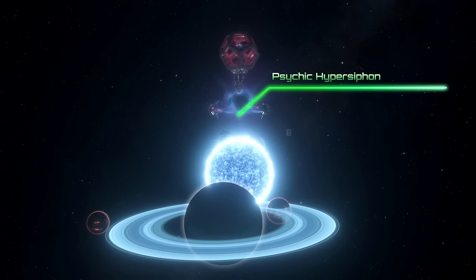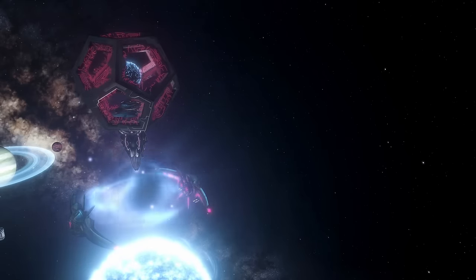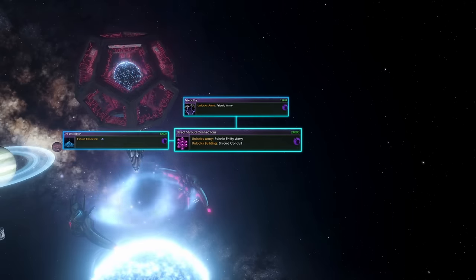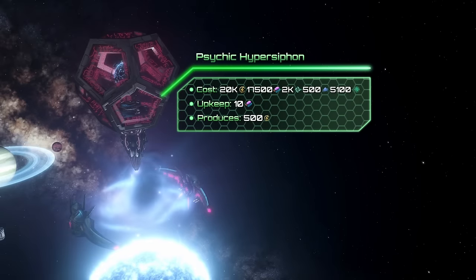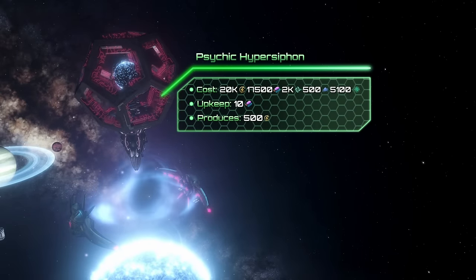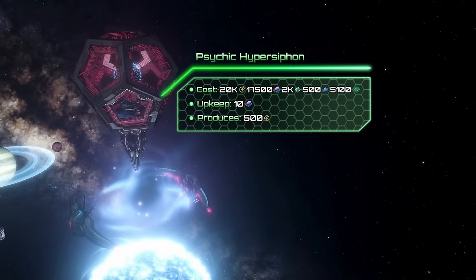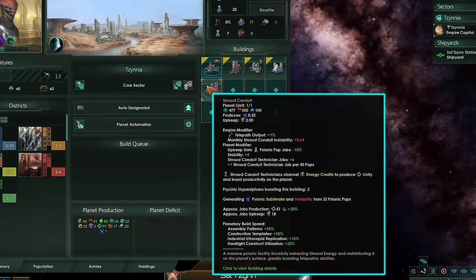The second megastructure is the Psychic Hyper Siphon. To acquire it, you will need to research two technologies. The first one is Direct Shroud Connections, which requires Telepathy and Zero Distillation. Afterwards, you will need Mega Engineering, and with it you may unlock the Hyper Siphon. The total cost is 20k energy, 17,500 alloys, 2k unity, and 500 Zro. Upon completion it produces 500 energy. Alongside the Hyper Siphon, you will unlock Shroud Conduits, which generate Psionic sublimits as well as instability from Psionic pops, and the more Hyper Siphons you build, the more resources the building produces.